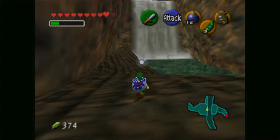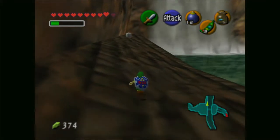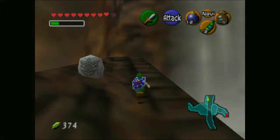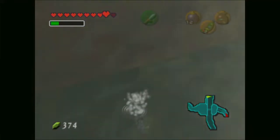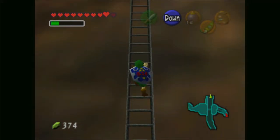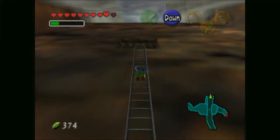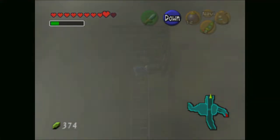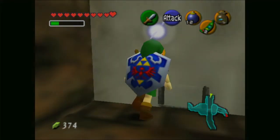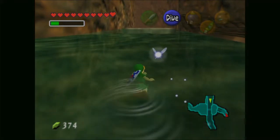One last thing before we leave this area — I love this Gerudo Canyon, whatever you want to call it. We want to jump off here going behind the waterfall, and there's a ladder. If we go up this ladder all the way up here, there's another piece of heart! So we're doing extremely well on heart pieces. Let's head back downstream — I don't think there's anything else for us to do, so we can actually go back to Castletown now.